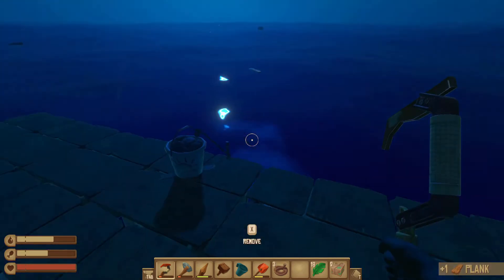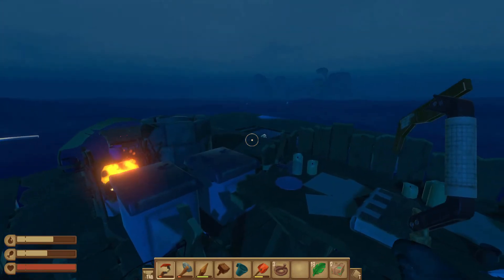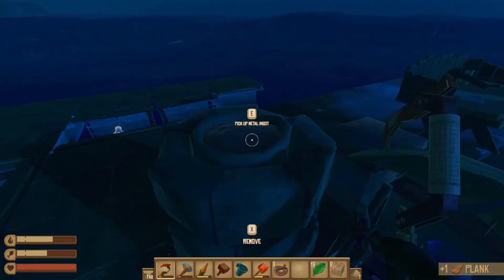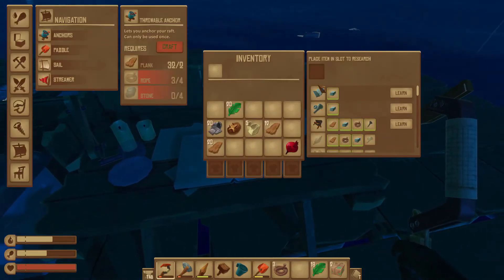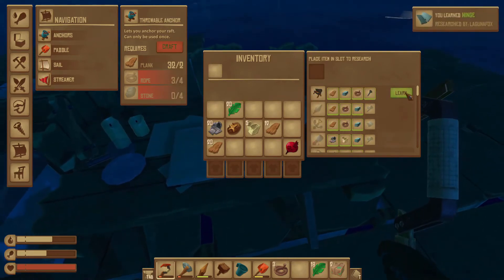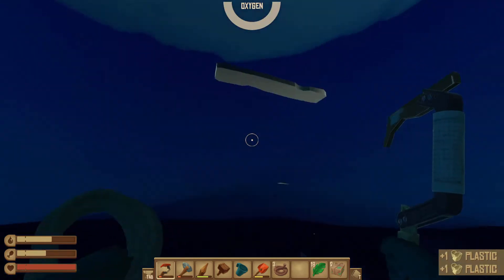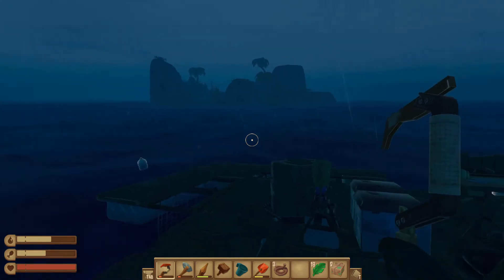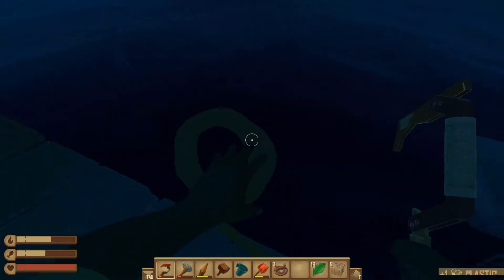It looks like we're kinda heading that direction — yeah, we might hit this island. So do I need to research the metal ingot? I do. Metal ingot allows me to make hinges, bolts, and the advanced grill. The shark very nearly got me that time. This looks like a pretty good, pretty sizable island. Very nice.